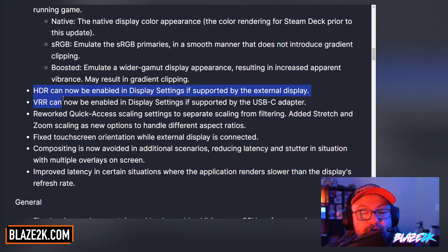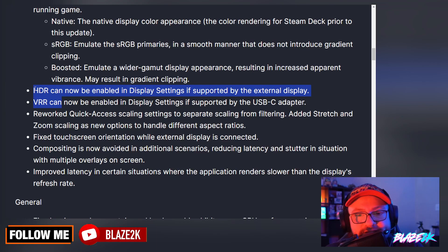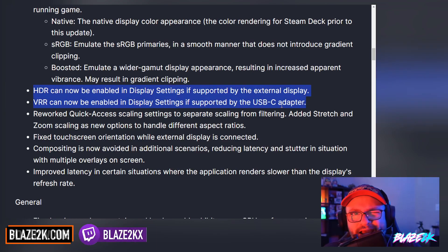There are also some additional settings to enable HDR and VRR for external displays. If you have an external monitor with VRR — variable refresh rate — or HDR support, you can now enable that on the Steam Deck, which is fantastic. They've also reworked the quick access scaling settings to separate scaling from filtering, adding stretch and zoom scaling as new options to handle different aspect ratios. So if you're playing a game that's fixed at 16:9 and doesn't support 16:10, you can choose to scale it up and stretch the image, or zoom in to get rid of those black bars at the top and bottom.